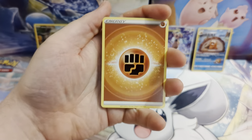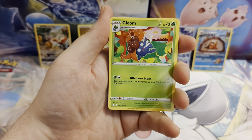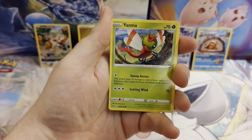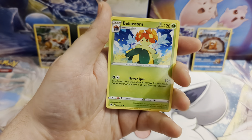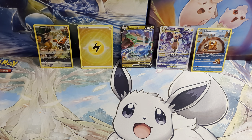Our last pack: Fighting Energy, Friends in Sinnoh, Gloom, Great Ball, Purrloin, Luvdisc, Chatot, Yanma, Pawniard, a Reverse Holo Cherubi. Our final hit is a Bellossom. Saved the worst pack till the end! That is what you can expect from a Crown Zenith tin. Don't forget to tune in tomorrow and on Sunday where we'll be opening the next two tins. Thank you for watching, guys — have yourselves a great day.